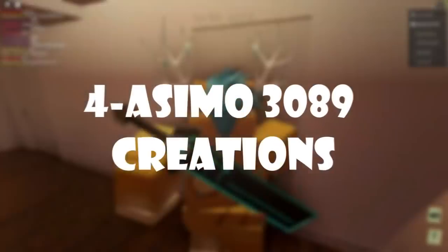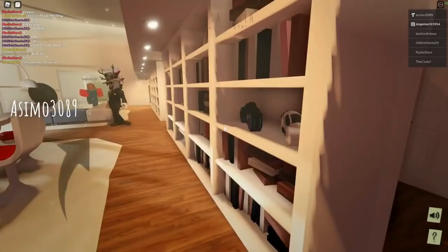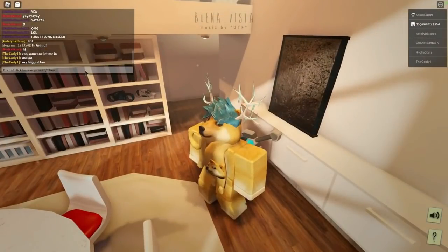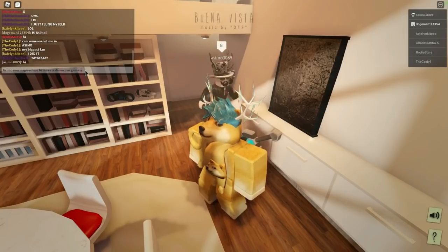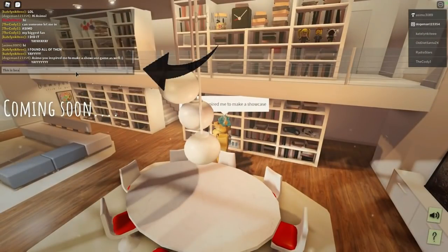At number 4 we have Asimo 3089 Creations. Asimo is one of the developers of Jailbreak and he has made 3 realistic games. One of his games is called Sundown. At this point in time, the name Asimo 3089 is synonymous with Roblox building. He is one of the masters of the building showcase, and Sundown is just the latest in his impressive backlog of beautiful creations. What appears to be a home in the middle of a sandblasted desert quickly reveals itself to hold much more than meets the eye, with an underground train station featuring its own gallery of user-created mini builds.